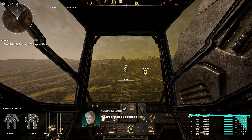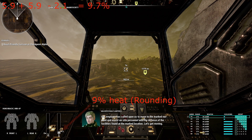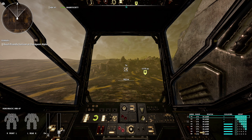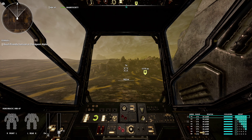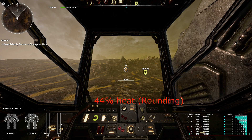If we fire two lasers at the same time, we should generate 8 to 9% heat, because 5.9 + 5.9 for the two medium lasers minus 2.1% dissipated in a second equals 9.7% heat. It still only takes one second to fire both weapons at the same time. MechWarrior Online had a feature called Heat Scaling — or within the community known as Ghost Heat — which is an increased heat penalty for firing too many of the same type of weapons at once. MechWarrior 5 does not have this penalty. When you fire 8 lasers, you generate 44% heat, because 5.9 × 8 minus 2.1% dissipation equals 45.1% — no heat scale. The heat takes about 1.25 to 1.5 seconds from the initial firing to completely generate and show on the heat gauge, which accounts for additional dissipation, putting us below 45% and showing 44% on the heat gauge.